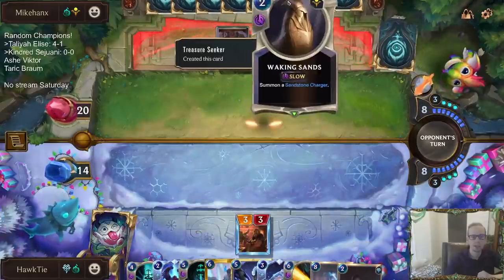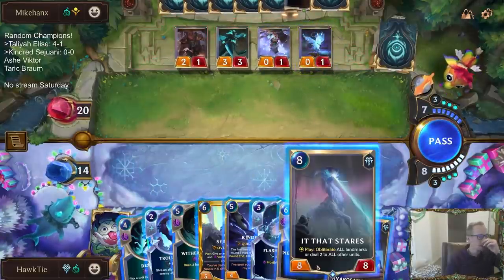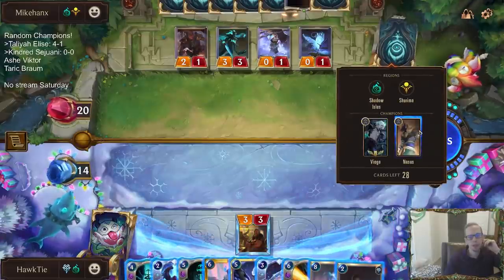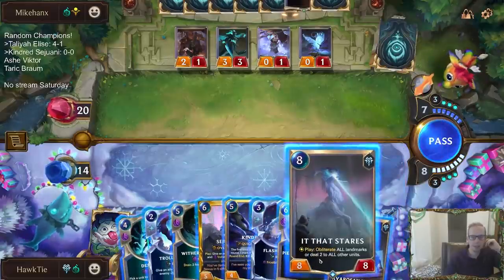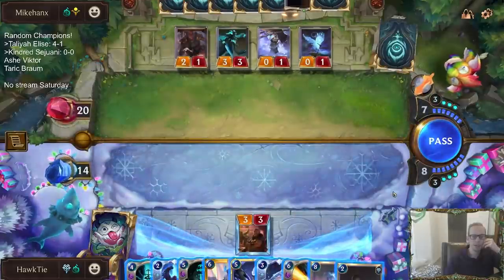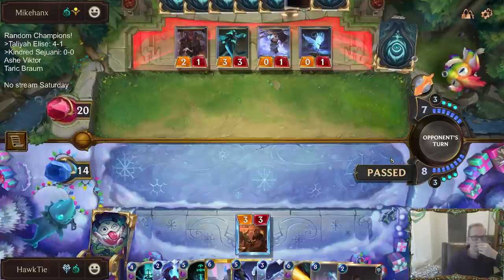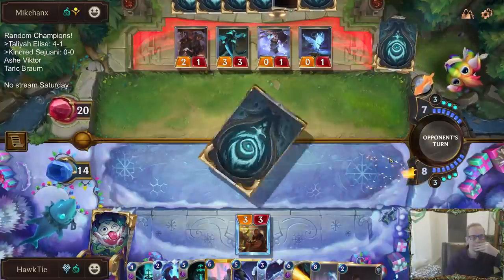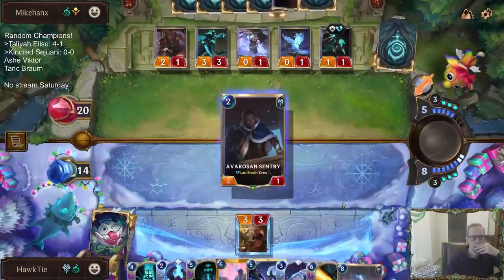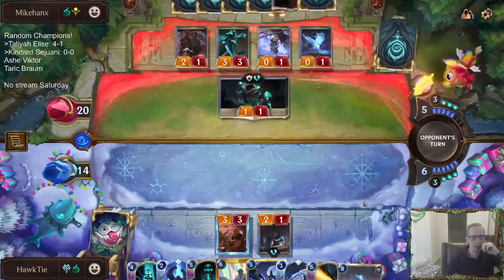Kind of worried about them having more hard removal spells. Could be a little patient, I don't need to be in a rush. They probably want to slay their own things to help Nasus. They're dealing two to everything — those are just one-ones. Like Ravenous Butcher. Maybe I should just be passing and holding up It That Stares.